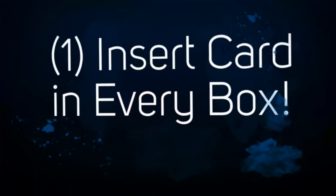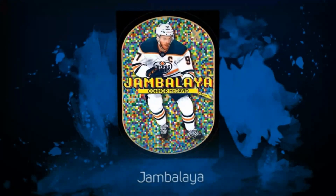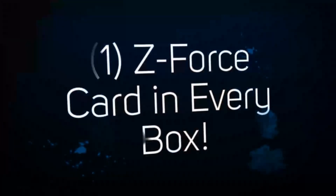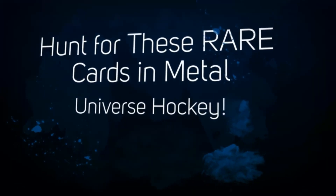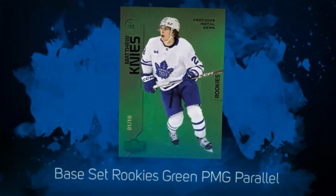Six autographs in a case — there are 16 boxes, so roughly one in three boxes, actually better odds than one in three. Plus look for great things like Jambalaya, Metal X, and much more. There's a 200-card base set with 100 veterans, 50 rookies, and 50 stars. Plenty of hobby-exclusive low-numbered parallels, as well as tons of all-new inserts.